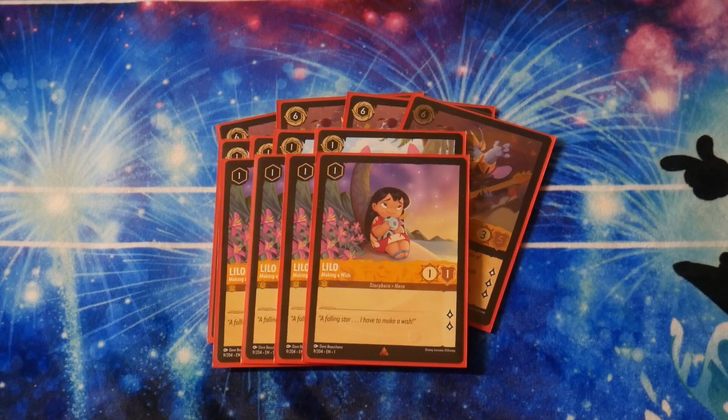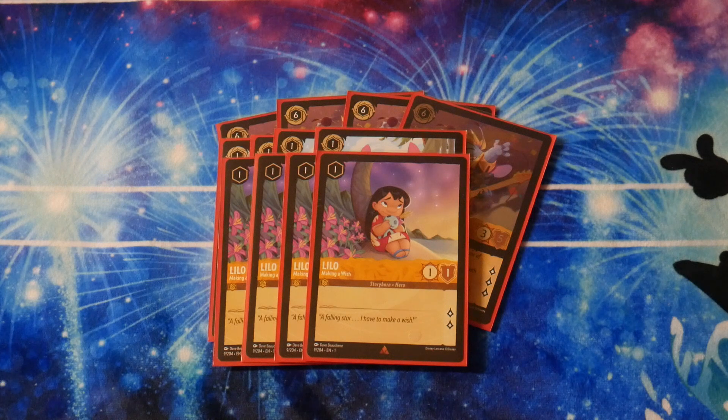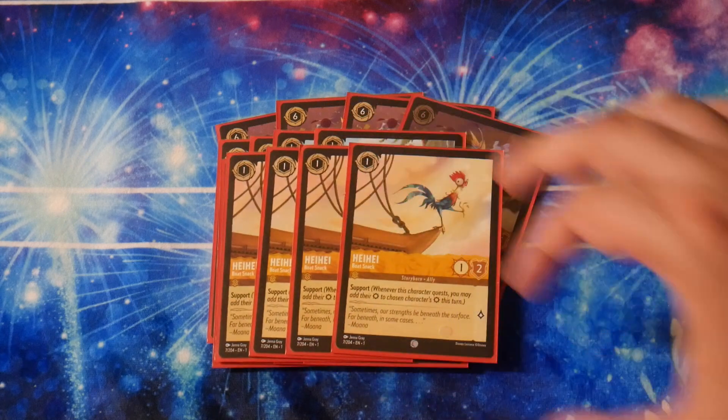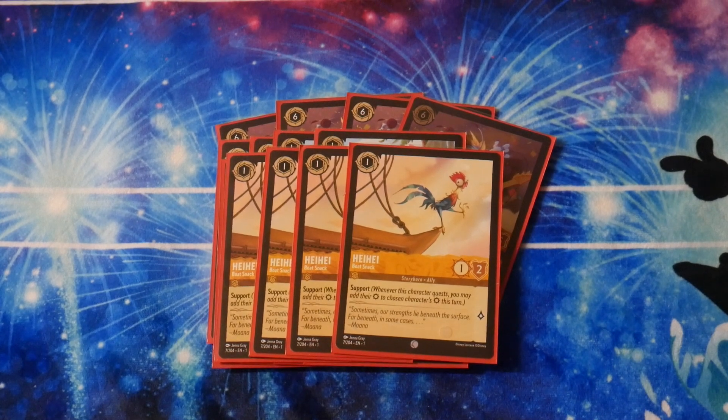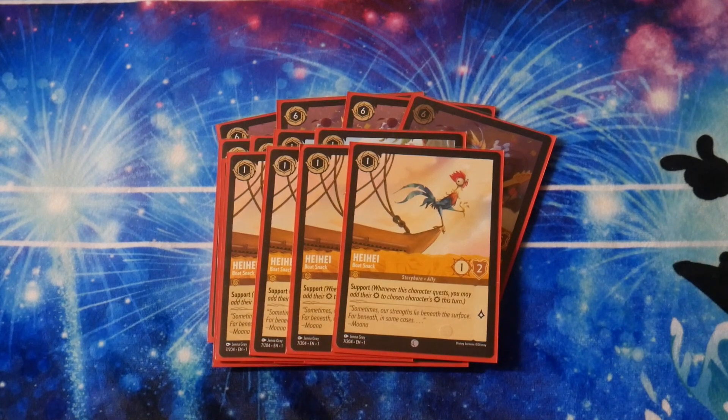Unfortunately Lilo can't be used for ink, but she quests for 2. Two lore on a 1-drop turn 1 could be really strong — if you drop her turn 1 and your opponent doesn't have an answer, she'll start racking up lore. The last Amber 1-drop we play is 4 copies of Hei Hei the Bolt Snack. It has Support, so when it quests it adds its power to another character you control until end of turn. Hei Hei has definitely won games just by doing what Hei Hei does best.